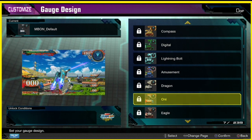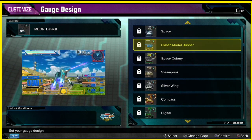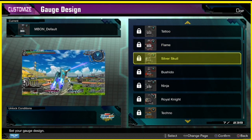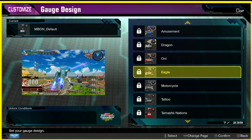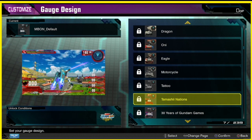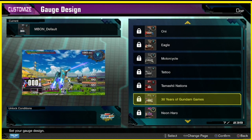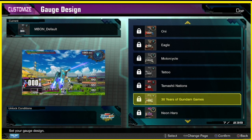One kind of looks a little bit like the flame one — what's that one called? Yeah, it looks like the flame one. All right, motorcycle — it's kind of cool looking. Tamashii Nations — yeah, the red is kind of popping out on this one. 30 years of Gundam — oh wow, that's kind of cool, it has like the big graphics on the font.